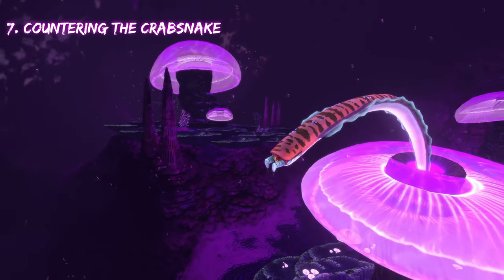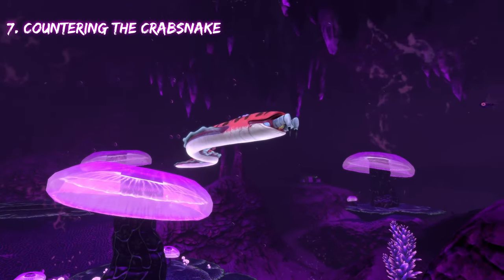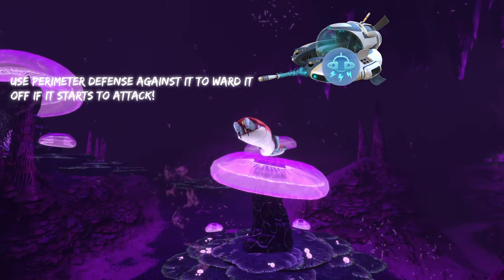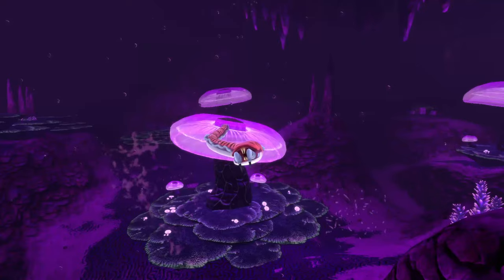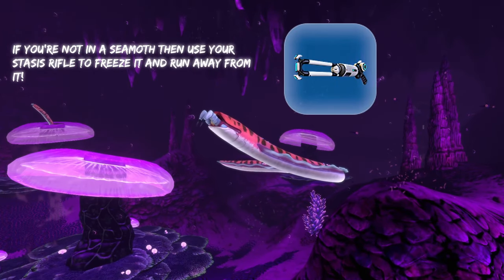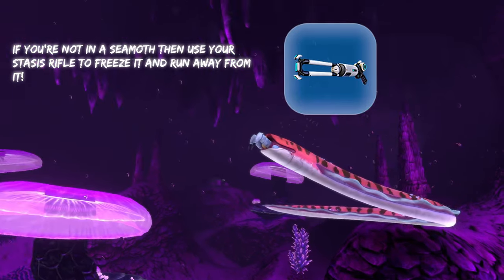Next we have the crab snakes. If you're in a sea moth, all you have to do is use perimeter defense against it. You can't bring the cyclops into their areas, so that's not going to be an option. And if you're not in a sea moth, you can use the stasis rifle to hit it, freeze it, and give yourself time to run away.